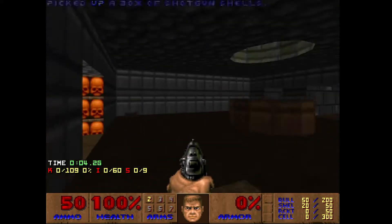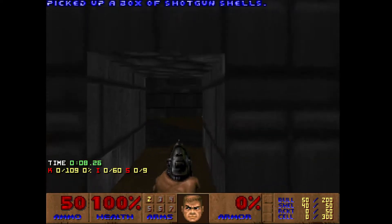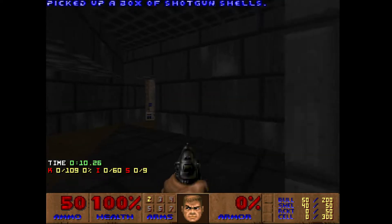As a start, you can take one of two passageways. You should take the right one.